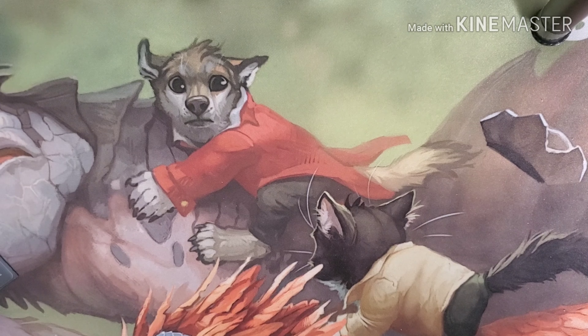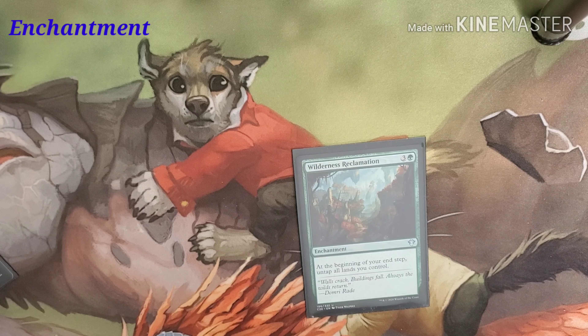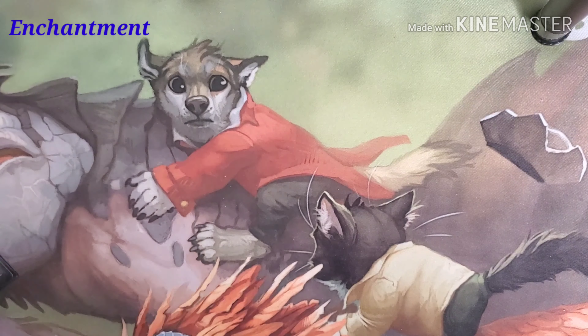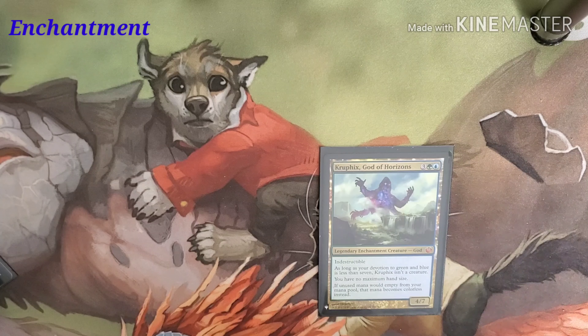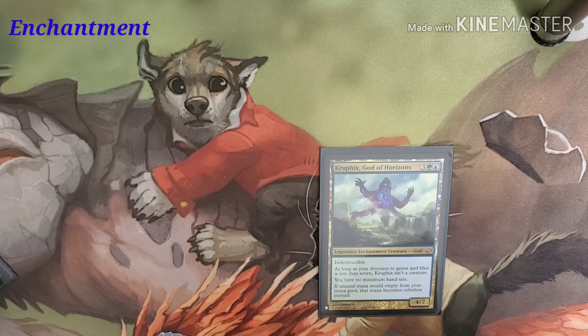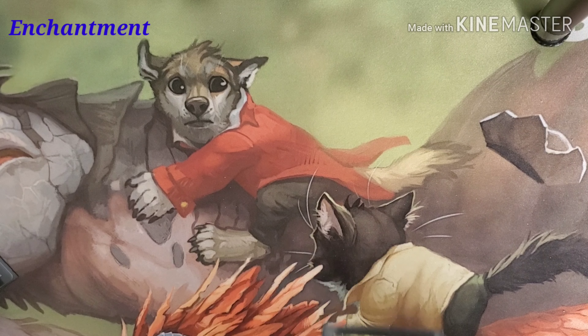Next we're jumping over into the enchantments. Wilderness Reclamation costs three mana plus a green, so four altogether. At the beginning of your end step, untap all your lands. Then Kruphix, God of Horizons costs three, a green, and a blue. It's indestructible. As long as your devotion to green and blue is less than seven, Kruphix isn't a creature. You have no maximum hand size. If unused mana would empty from your mana pool, that mana becomes colorless instead — letting you keep mana over to set up for a big spell.